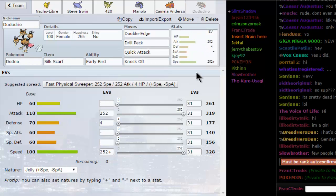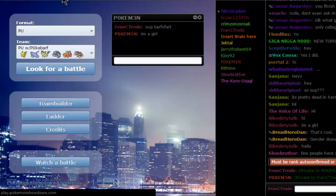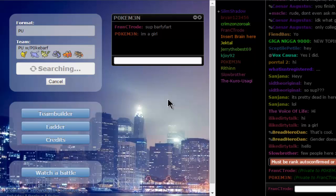That's what everyone's doing in the tier. With four attacks: Power Blast, Earth Power, Ancient Power, and Flash Cannon. Last but not least is Dodrio with Choice Scarf and four attacks: Drill Peck, Double Edge, Quick Attack, Knockoff. It gets Brave Bird but you can't run Double Edge plus Brave Bird, so you run those instead.